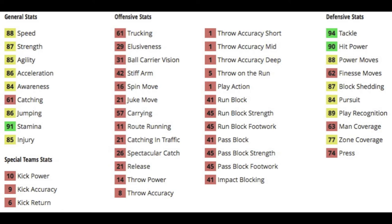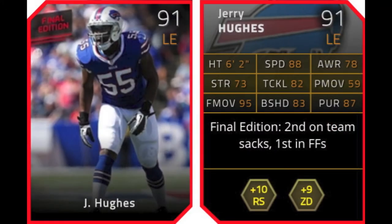So he's got 88 speed. He's very balanced in his general stats: 88 speed, 87 strength, 85 agility, 86 acceleration, 84 awareness, terrible catching at 61, 86 jumping, 91 stamina, and 85 injury. So really balanced there. He's got 94 tackle, 90 hit power which can force fumbles — not going to force them as much as somebody with 98 or 99, obviously, but he still can force some fumbles. He's got a good power move, he can block shed so you can blitz him. Pursuit is pretty good, 89 play rec, so he can play a little bit of coverage.